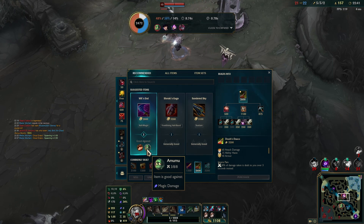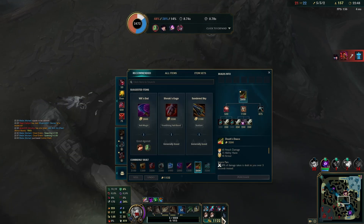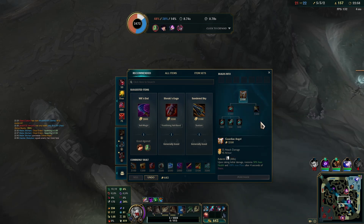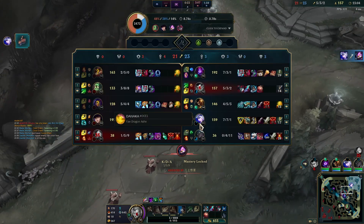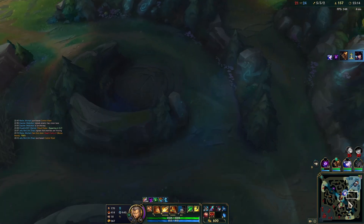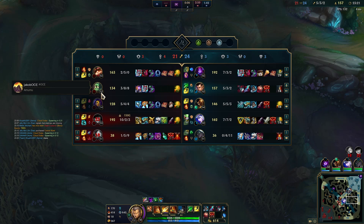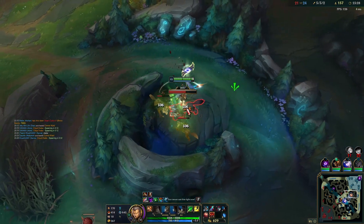I definitely want to go Spirit Visage, but I also need Wit's End for this Caitlyn — she just autoed me even though I used my R. Or we could go Guardian Angel — I don't mind GA either as an item. Amumu's on Dragon. We'll grab a control ward and head down. This is going to be our number one focus — get Dragon now. He's actually level 13, I'm 5 and 3, he's 3 and 8, and I'm 20 CS up. I'm going to get one camp to get level 13 before we enter Dragon.